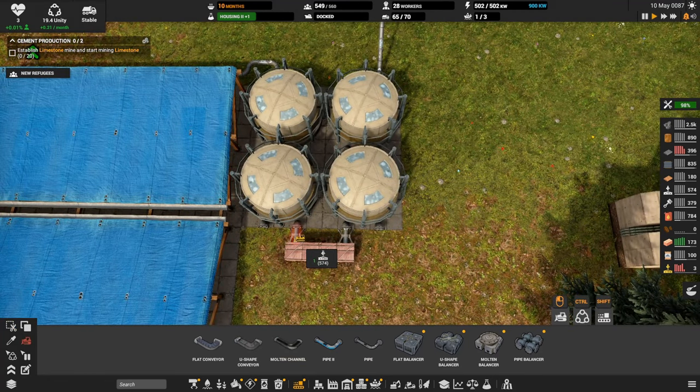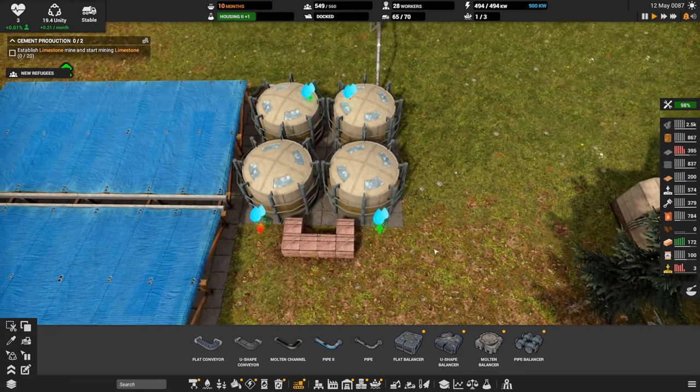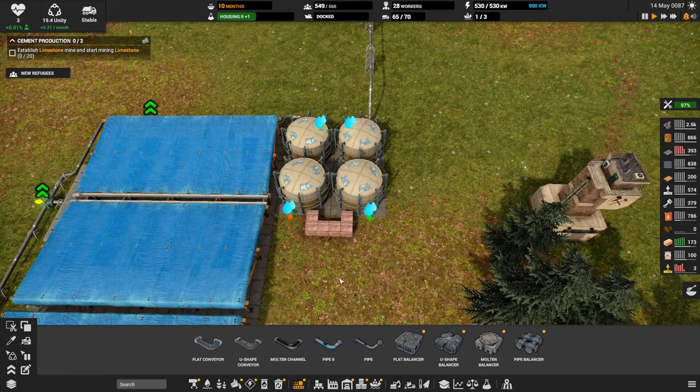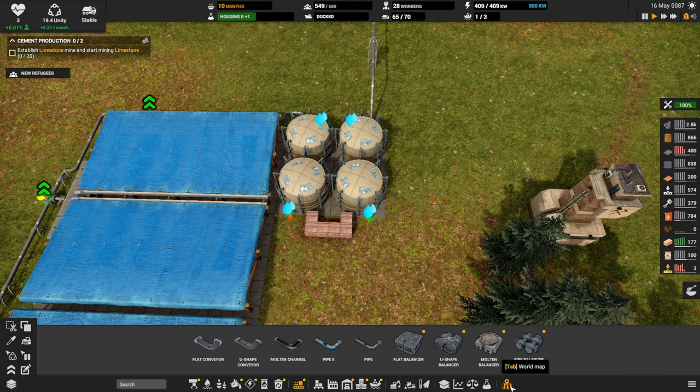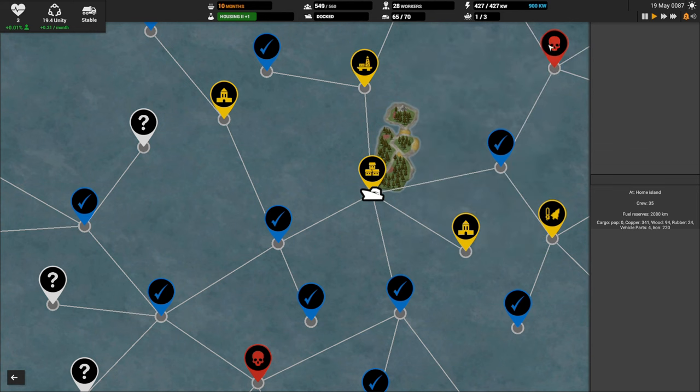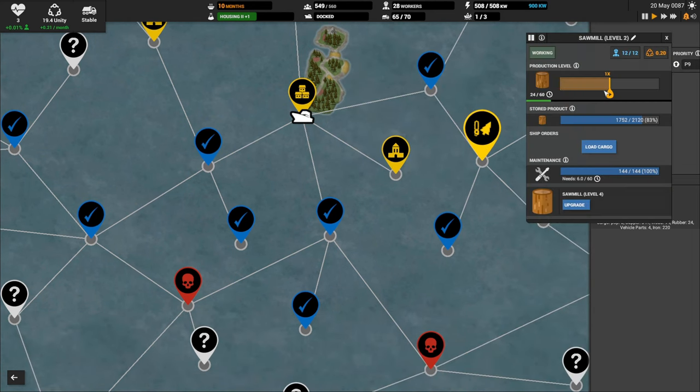Unity's looking okay — we're slowly accruing it. We are doing research, and we have the offshore sawmill and offshore oil rig working. In fact, we have extra workers at the moment — let's take advantage of that. The oil rig is fully pumping. Let's kick this up while we have the extra workers.